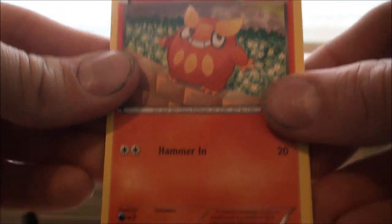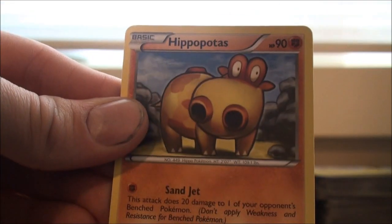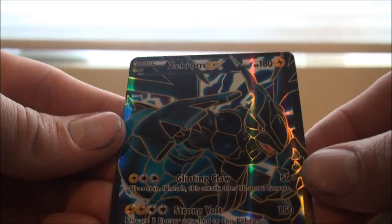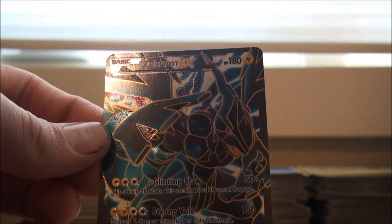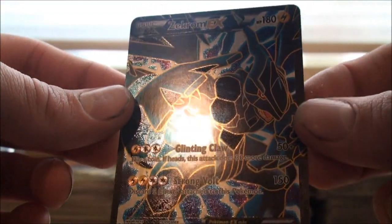If you guys want any of the cards out of here, just send me a message asking for it — I'll tell you if they're up for trade or not. So we have a Darumaka, Raiolu, Staryu, Seedot, Hippopotas, Scraggy — I think we've got a full art in here — Emolga, Sealand, Level Ball Reverse, and a full art card: Zekrom EX. Don't have that one yet. That's a really cool looking card. So we got just a regular rare Zekrom in the first pack before this one, and then the full art Zekrom EX — really sparkly, really cool looking.